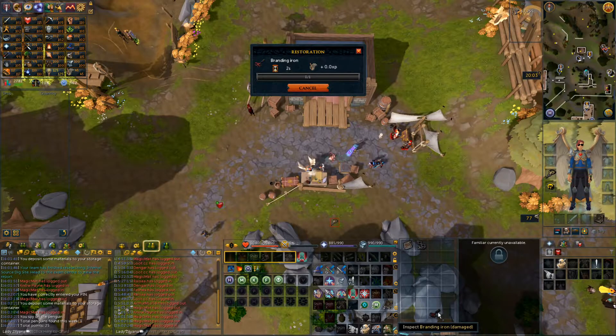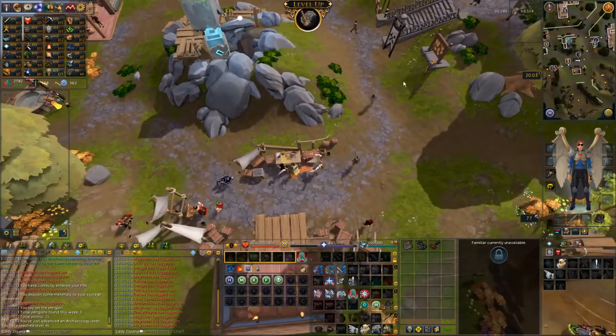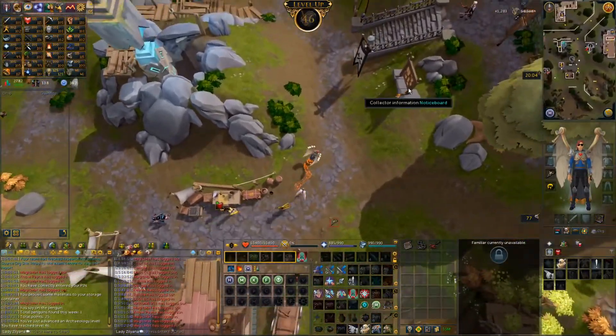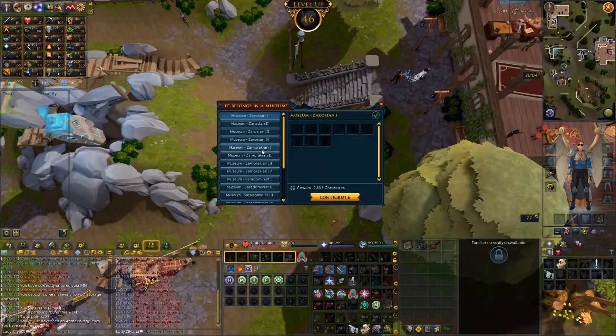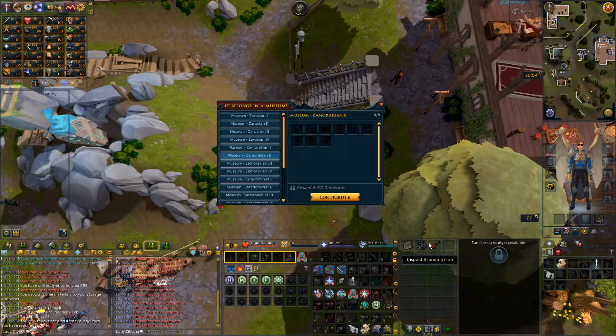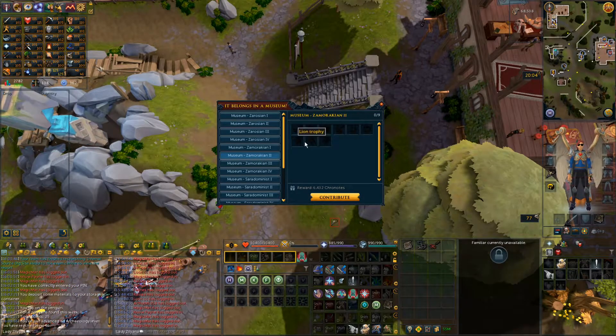Manacles complete and branding iron complete. Level 46. Hand them in. Hopefully we get enough Cronotes. This stuff is Zamorakian level 2. There we go. 800.